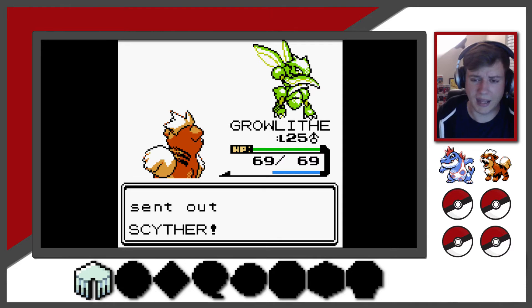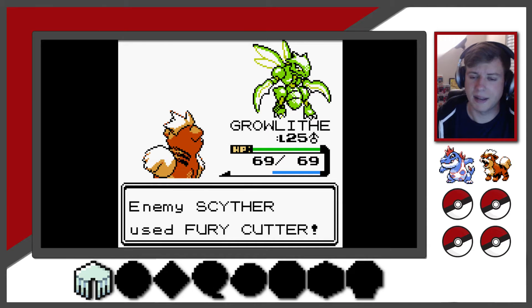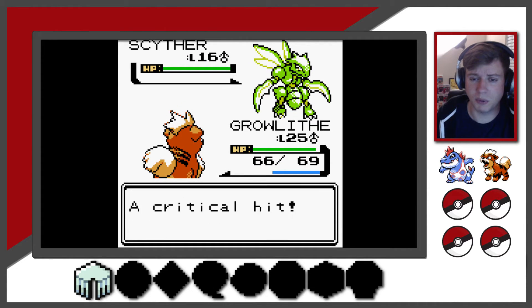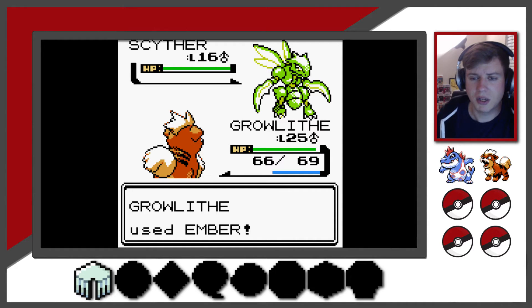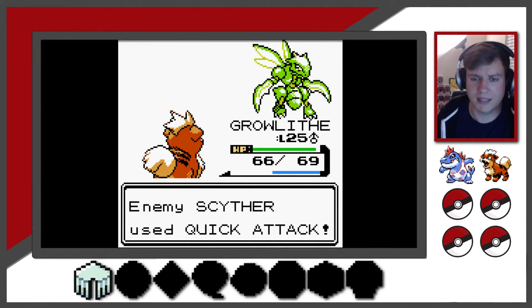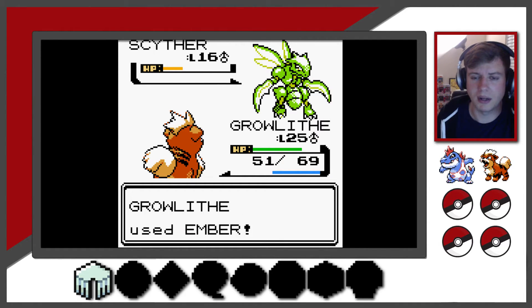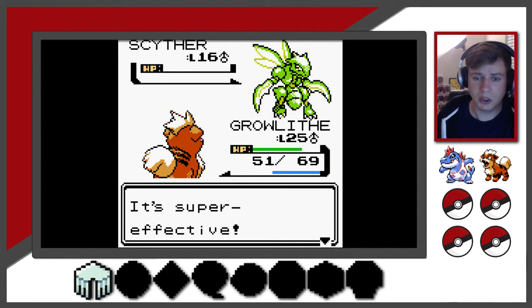I'm also curious to see what that egg hatches out to be — it's surprising it hasn't hatched yet. Alright, so Scyther goes first because he's faster — pulls out a Fury Cutter. Not a lot of damage because of our level advantage. Ember will bring him down to yellow — he survives and then uses Quick Attack. That's pretty substantial damage for being nine levels ahead. Then that finishes him off. So we just beat Bugsy — cool.